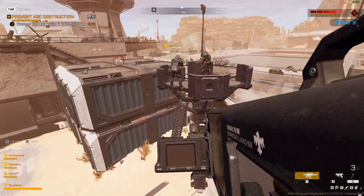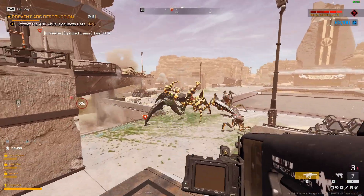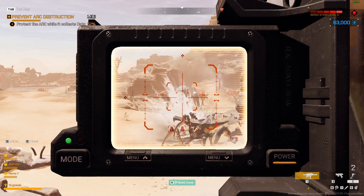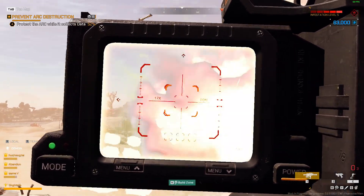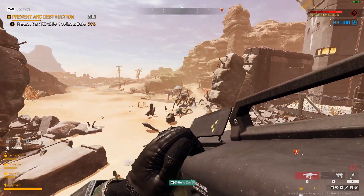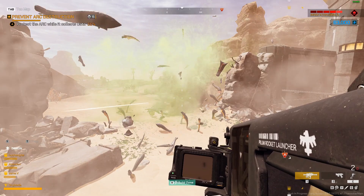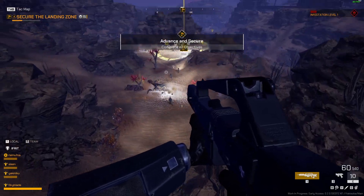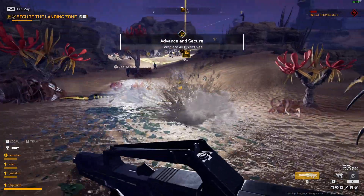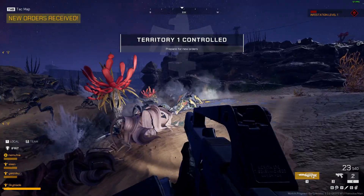So far there seems to be only one main map that I've played on, which is approached from different angles. You complete objectives and then have to defend and build a base with your fellow troopers. Then chaos ensues as you kill hundreds of aliens. Some of the graphical effects in the game are really impressive, with aliens exploding into big green dust clouds — honestly, these really blew me away.